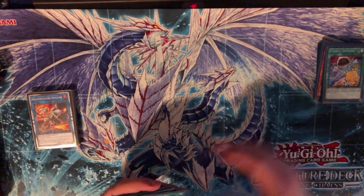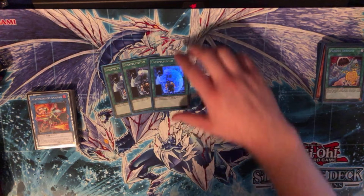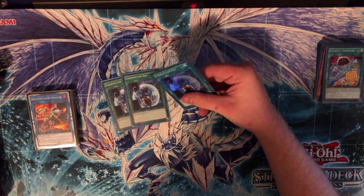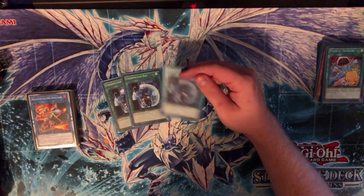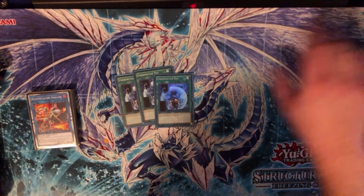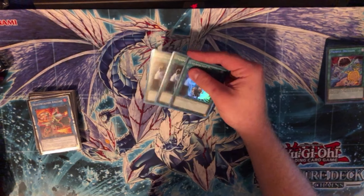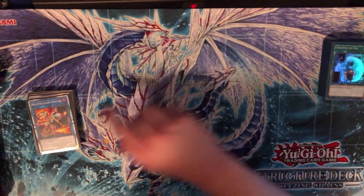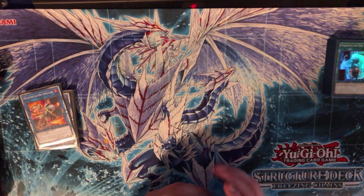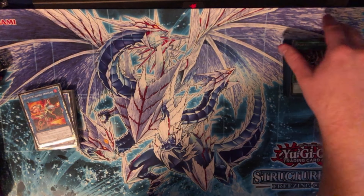For the rest of the spells, we're playing three copies of Unexpected Dai — this isn't exactly a once-per-turn, so you could cut it to two. The idea is just to get access to a Metalfoes monster on the field. Unfortunately Electrumite is still banned, otherwise this card would be even more insane. Sometimes you can get access to Amalgam, which we'll go over in a minute — he's kind of neat in this pure build. If you're playing the Souls package, just drop this card and play Link Ribo instead.